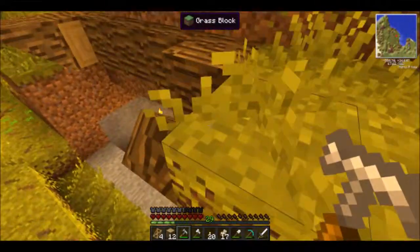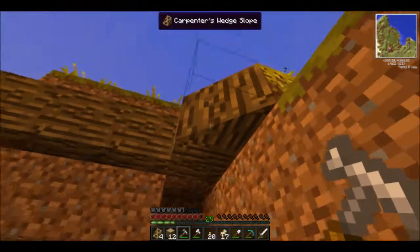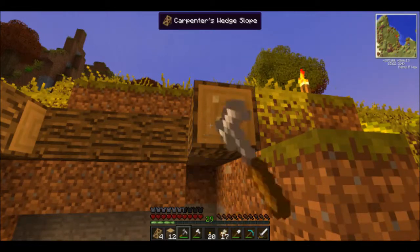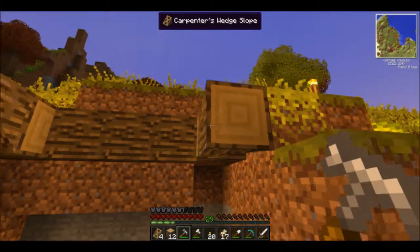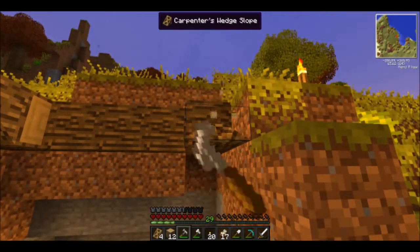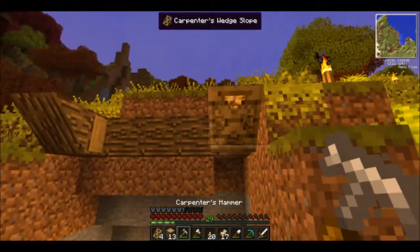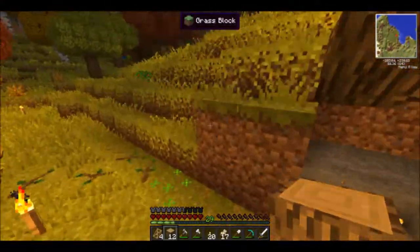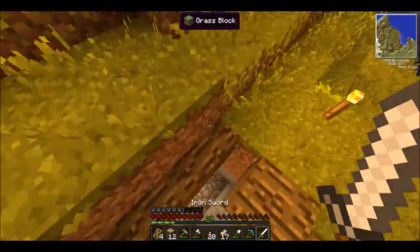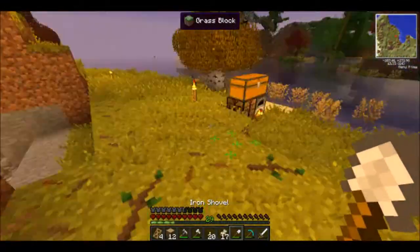I guess that would be for the top of a roof — the pointed part. How do we get back to the normal one? Do we have to cycle through this whole thing? I guess we have to cycle through the whole thing. Well, that's cool I guess. In using this in our building, I guess it would help us make more detailed stuff.